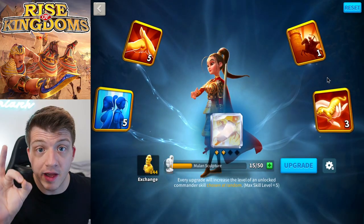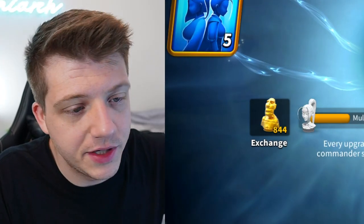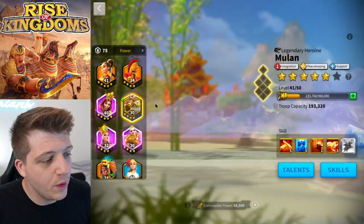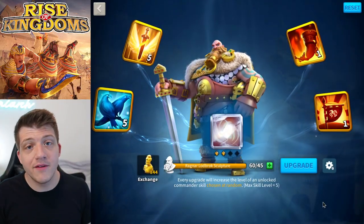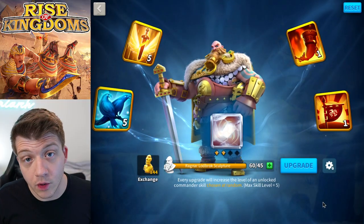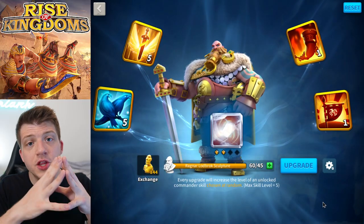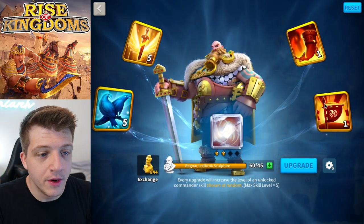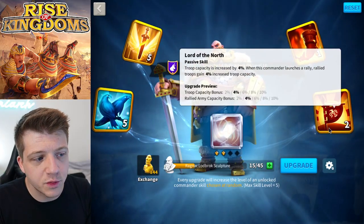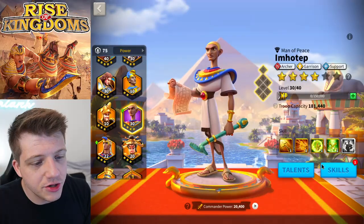Realistically I probably won't use Mulan until she's expertise anyway, but 5515 is probably the best configuration before expertise — so we're making our way there. We can also add a skill to Ragnar — he's only 5511. He was the newest gold key commander before Thutmose, and in the last year I've only gotten him to 5511. So for Thutmose, a year from now you'll be lucky if he's 5511, since the pool is now diluted even further.